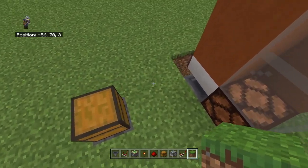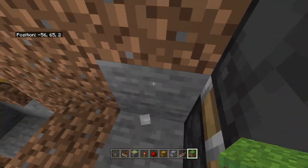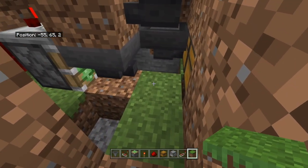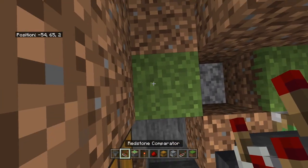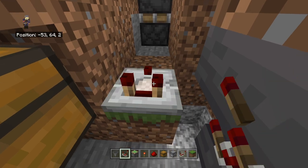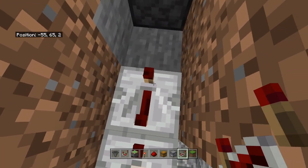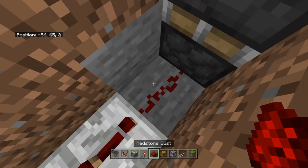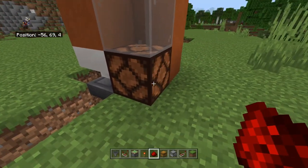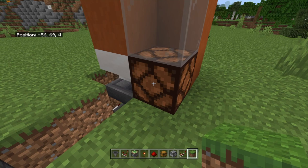Patch everything back up. Then dig all the way down until you reach the piston. Place a block here and a redstone comparator. Place a redstone repeater and set it for four ticks using left-click, then place one piece of redstone going out of it. You've now made the payment system, the detection system to confirm items are available to sell, and the indicator system to show whether your item has dispensed.